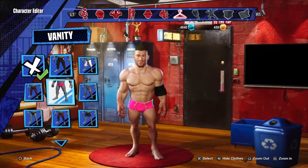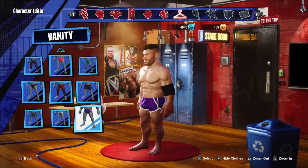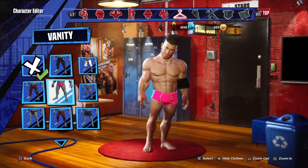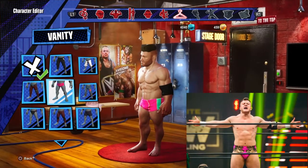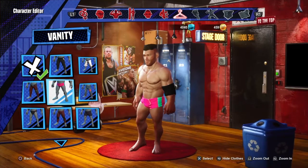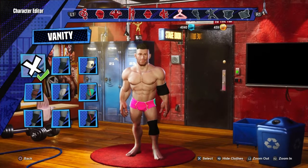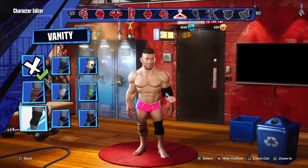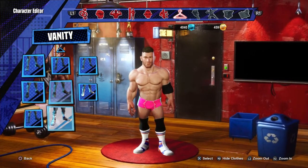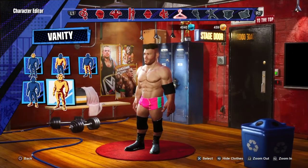For the bottom you've got a couple options — you could go with the pink one, black, purple, or blue. I'm going with this one and I'll throw up a little photo for reference — this is the closest one to it. Knee pads I went with this one, same thing on the opposite side. For the boots, straight black boots, simple as that.